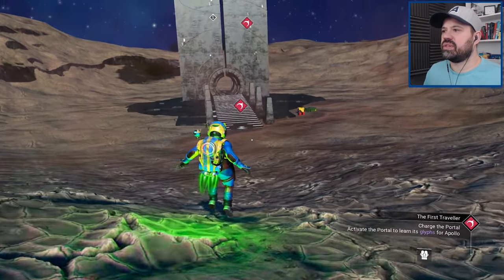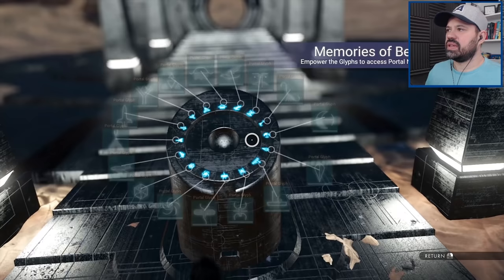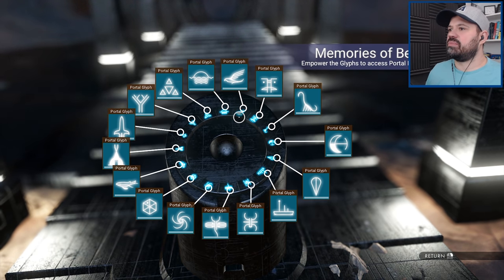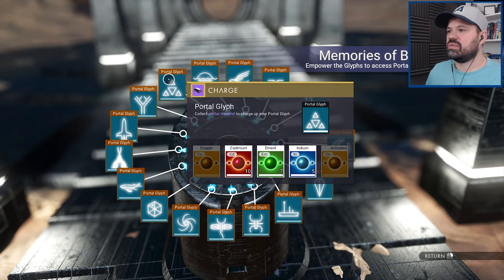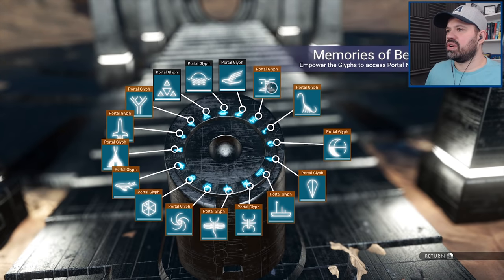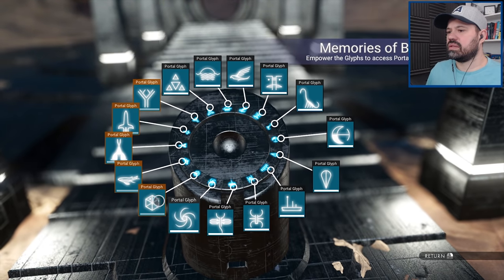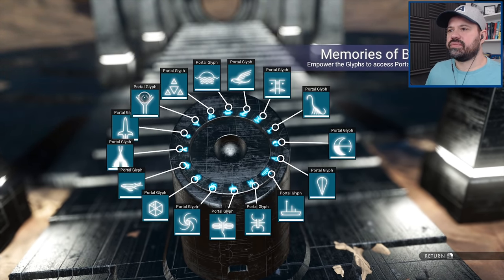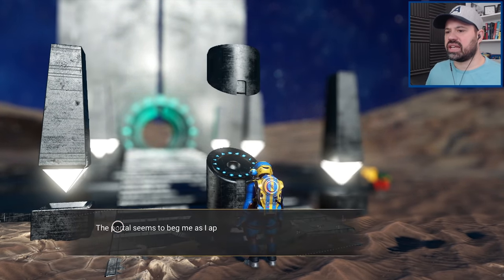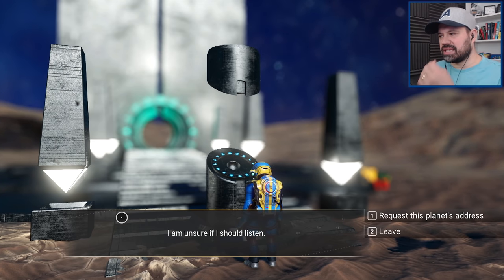I'm assuming we're going to have to find those portals to unlock more glyphs. Empower the glyphs to access the portal network — what do we charge it with? We have loads of carbon, loads of sodium, some hydrogen. The traveler capture loop is enabled, anomaly event contained. The portal seems to beg me as I approach, demanding my attention, requiring me to activate it and travel on. I'm unsure if I should listen — request this planet's address.